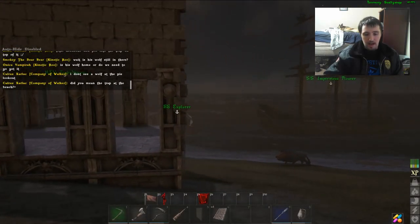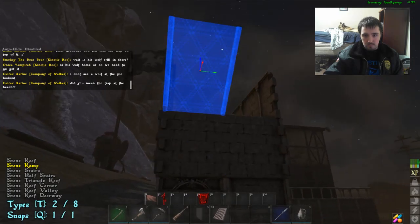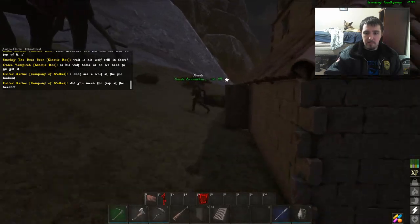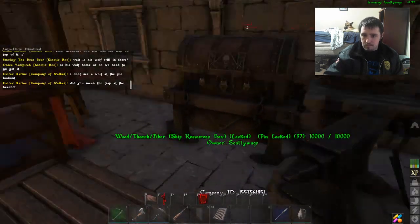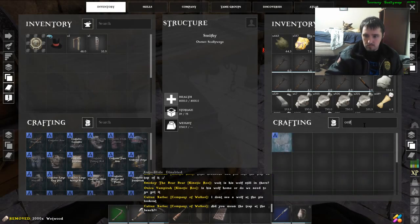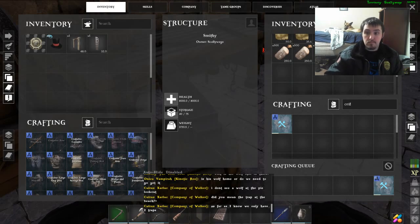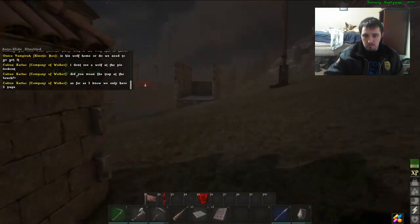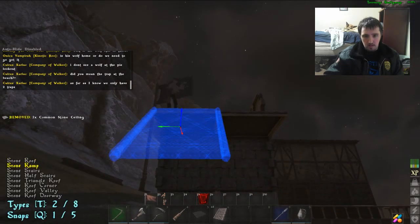So after you have all that placed down, go ahead and get some roofs. Cycle through to the ramp. So apparently you're also going to need two ceilings — that's my bad that I didn't prepare for that. Let's go ahead and craft those up real quick. And perfect — grab those, come back over here, pop your ceilings in, pop your ramps in.